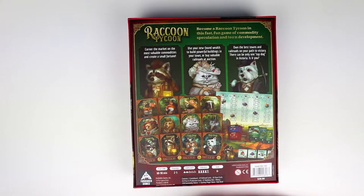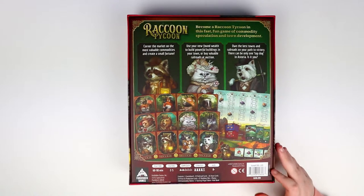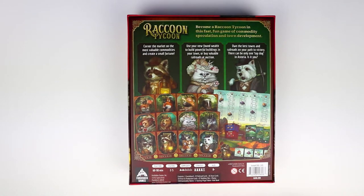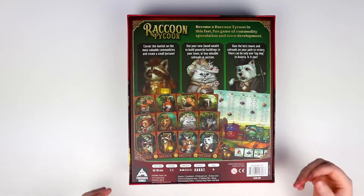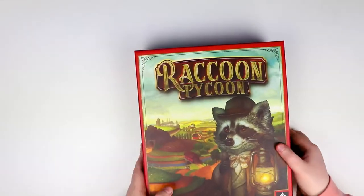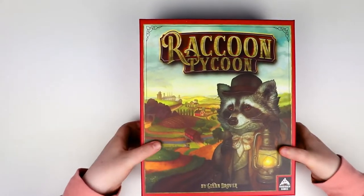Complexity-wise it's a two out of five, so seems easy enough. Strategy-wise it's four out of five castles, so apparently there's a lot of strategy, and it's for ages eight and up. I think you're either going to know if this is your game or not just by looking at the cover. Let's hop inside and see what's in there, then we'll take a closer look at the components.